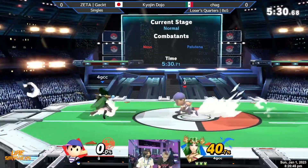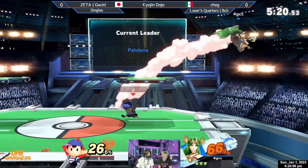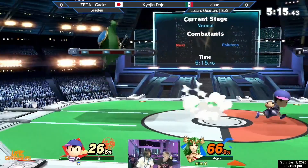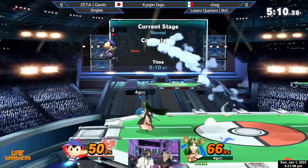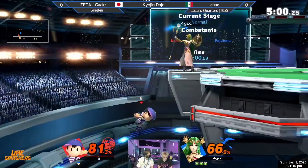If Ness doesn't have good decision-making in a matchup like this, that's going to happen to him over and over — you're just gonna get back aired and be down a stock. Looking real rough right now. In practice though, Chag seems to be paying off in the long run. I have seen Chag lose before, granted it was against Sand, who has Louie Money — one of the best Palutena players in the world — as a practice partner. So for Chag to lose to Sand is a lot more understandable.